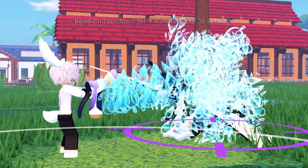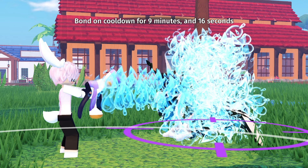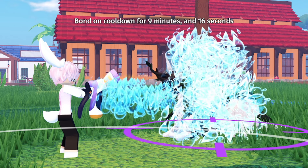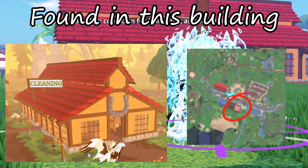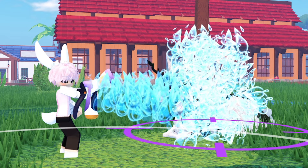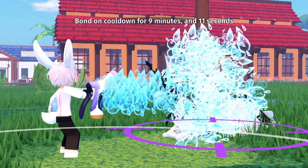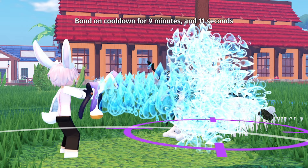For example, if they have 10 in agility and two in fertility, that will still count. Once you unlock bonding skill, I would suggest buying a bunch of one bonding item and have two to three horses that all have the bond skill unlocked. Then just keep bonding with them every 10 minutes because each of them have different bond cooldown timers, and you'll be able to get it done within a pretty short amount of time.